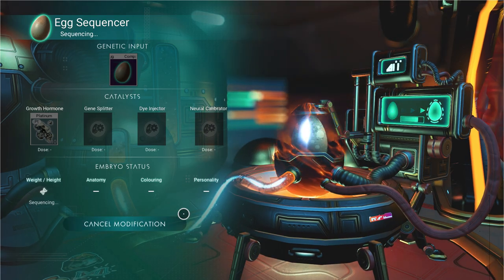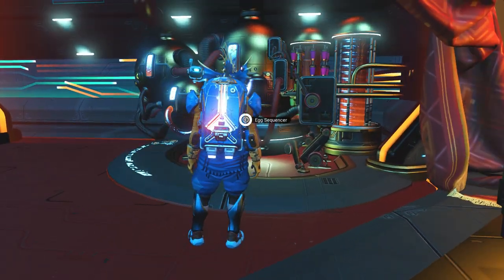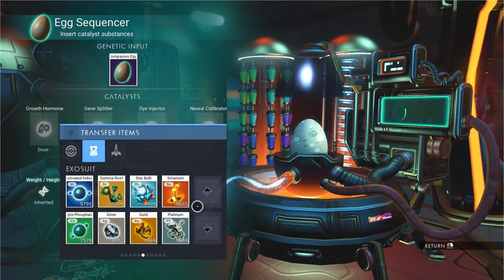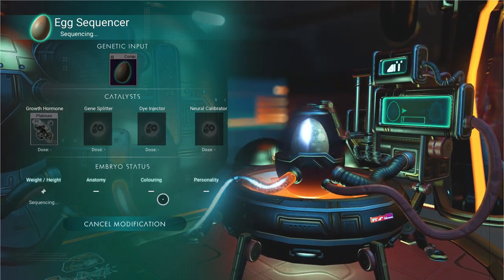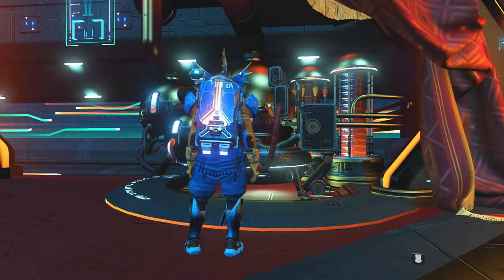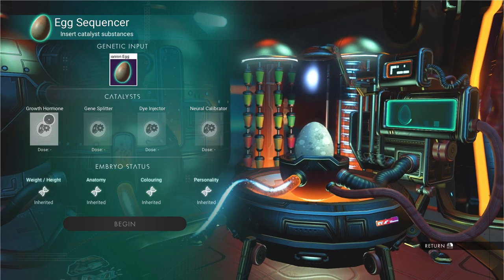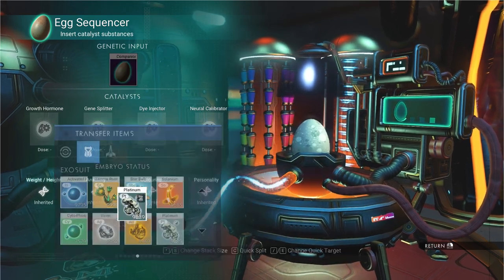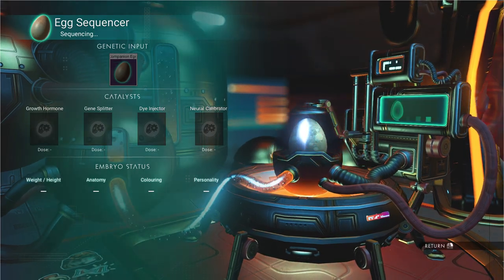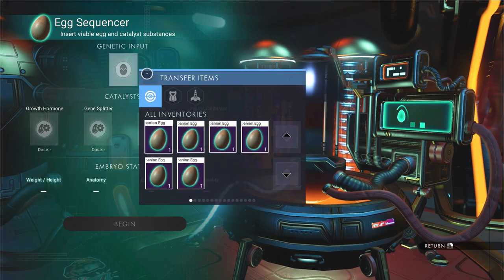What you need to do: put the egg in the genetic input and only fill the growth hormone slot — put plutonium there. You don't need much, it's like 10 plutonium every time. I recommend doing this process with the same egg over and over. Put it inside with the growth hormone five times if you want it bigger; you can go up to 10. More than that it will be a little buggy — it will disappear a lot and be hard to handle, so five is more than enough. It will grow more over time, so keep that in mind. But you know me, I wanted to know how much bigger it could get, so I did it like 20 times.